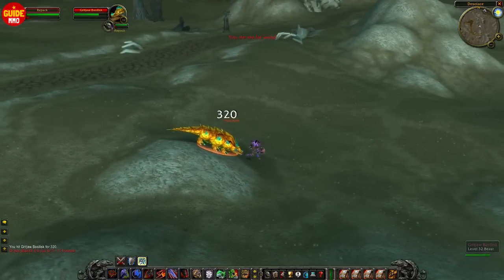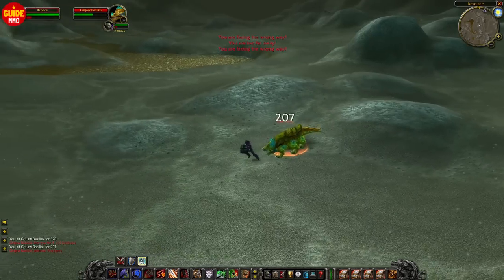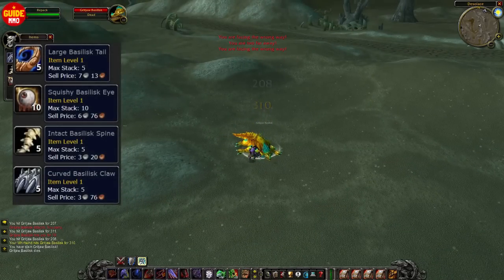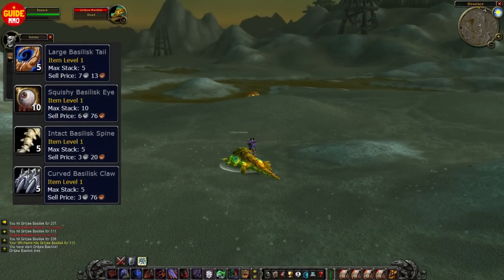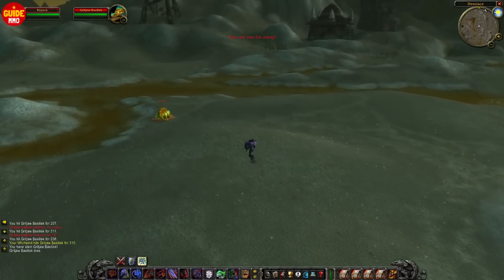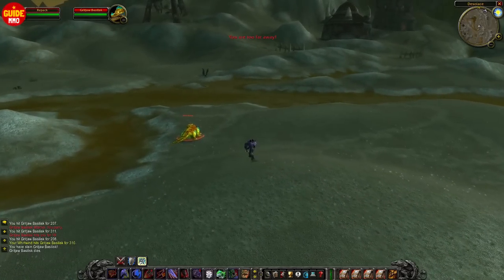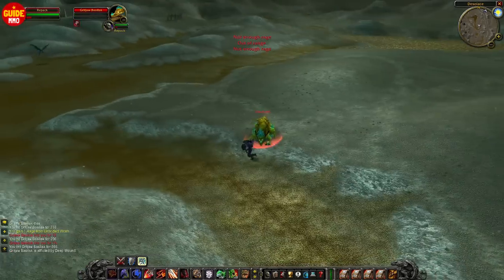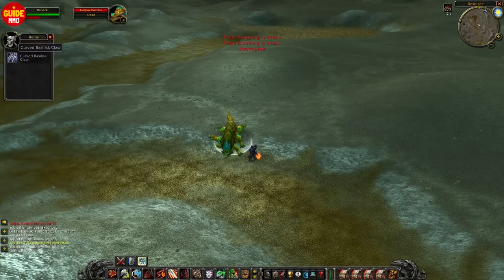There's even another useful creature in the very same area. These Basilisks have loot tables with four different grey items, so whenever you kill one there's a high chance you'll get at least one grey item. The only downside is that this area is also far away from any Alliance starting zone, so you'll need to spend a high amount of traveling time to get here.